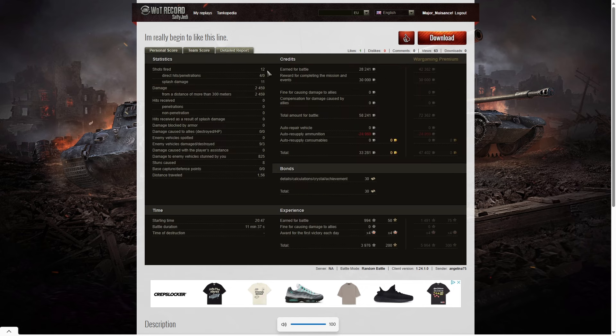Angelina fired 12 rounds in that game, and considering this is the big gun which has a much longer reload time, that was a lot of shells to pump out and she was making good use of them. Four direct hits on the enemy — no penetrations, but 11 splash. Damage of 2,459, all at more than 300 meters. She damaged nine of the enemy, killed three, and got 825 hit points of stun assist off eight stuns. On a free player account she made a profit of 33,281 credits including a 30,000 mission completion, and she got 30 bonds as well for another mission completion.